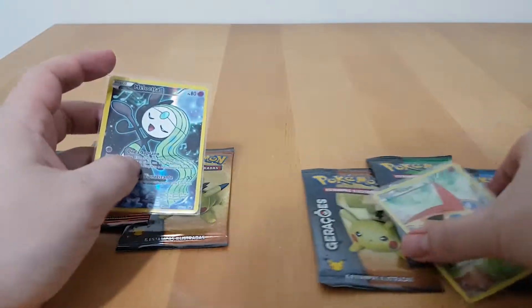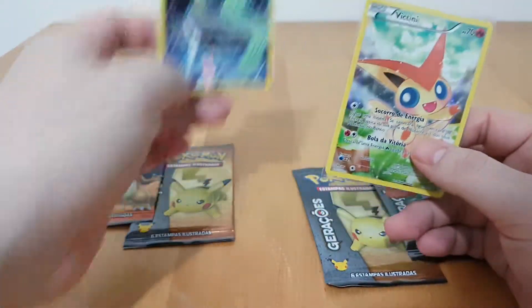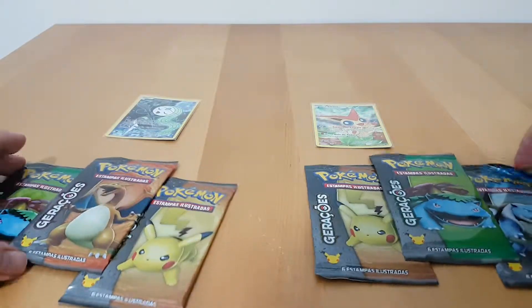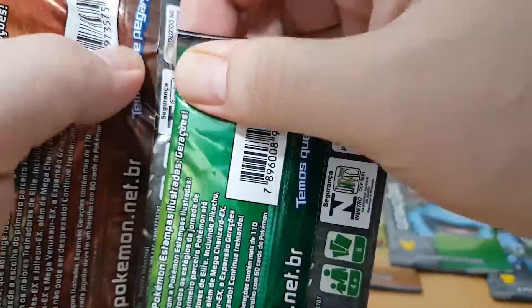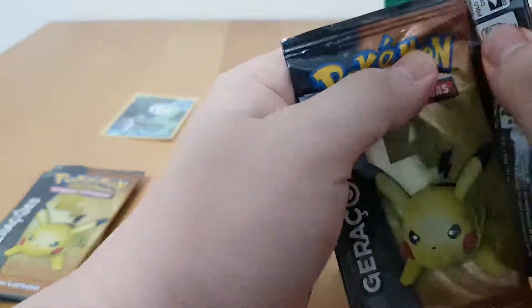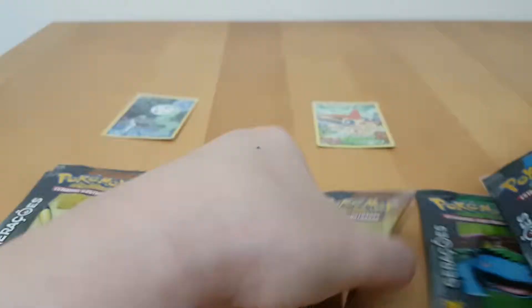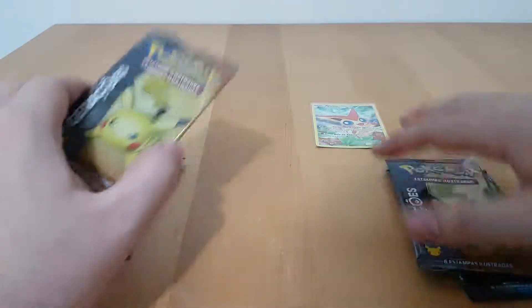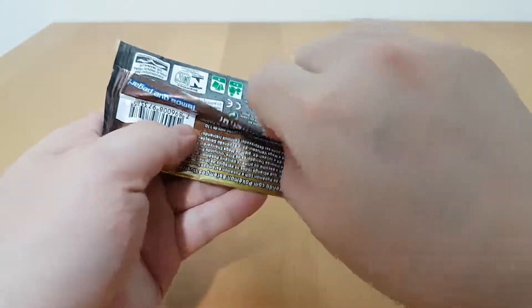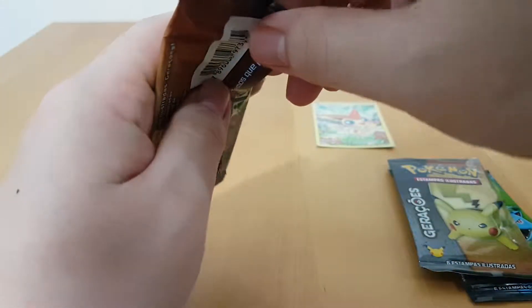This is once again a booster clash between Meloetta and Victini. This one has Charizard and this one doesn't — this one has Blastoise instead. Pikachu and Pikachu. Let's open the Meloetta side first as usual, left to right. We do have quite a few of these cards but we have not completed the set yet.